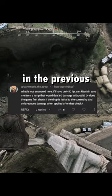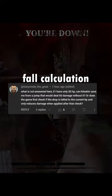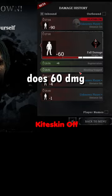Fall Damage Follow-Up: Someone asked in the previous short if Kiteskin is calculated before or after the lethal fall calculation. First, I found a spot that consistently does 60 damage, then tested it without Kiteskin at 50 health — lethal.